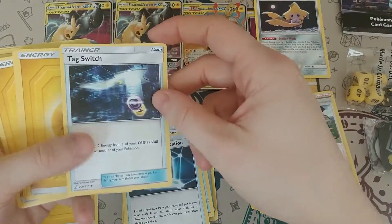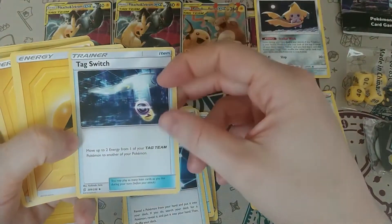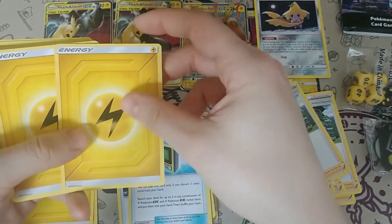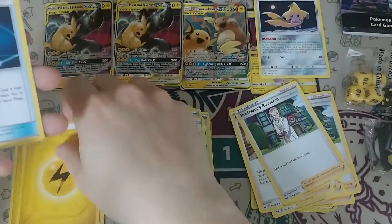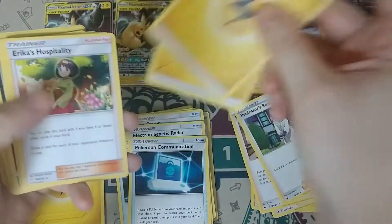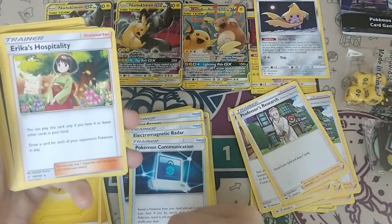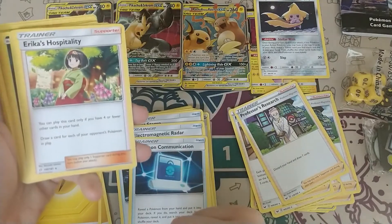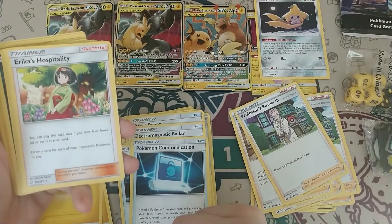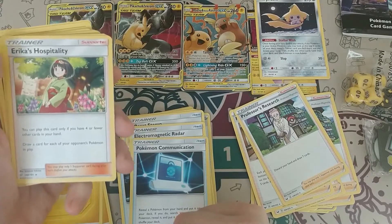We have a Tag Switch, more electricity energy, the other Electromagnetic Radar, a Pokemon Communicator, more electricity energy. We have Erica's Hospitality: you can play this card only if you have four or fewer cards in your hand — draw a card for each of your opponent's Pokemon in play.